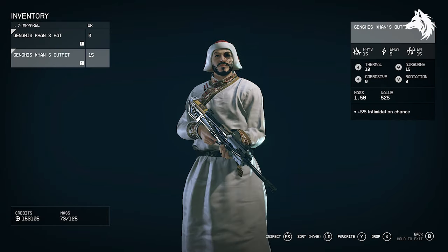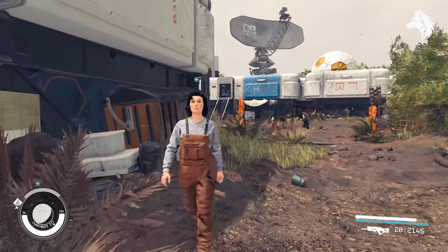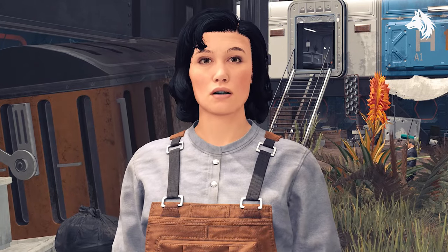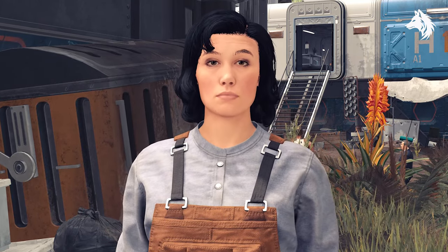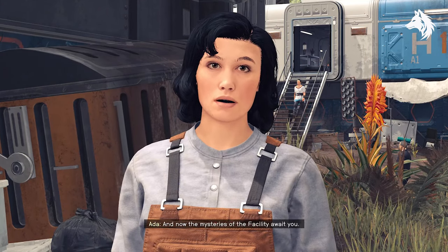After you choose who to kill, speak to Ada and be prepared — there's a bug where after talking with her the entire settlement will turn hostile, meaning the quest will no longer work other than killing everyone. I'm going to assume it's not broken for you and just move on to the next steps.